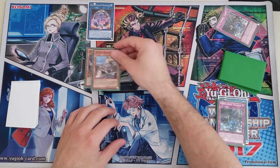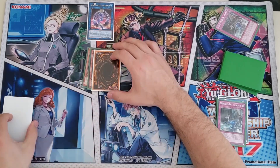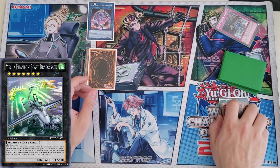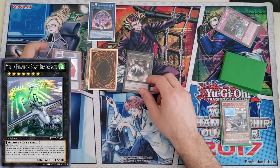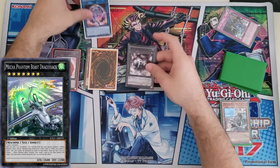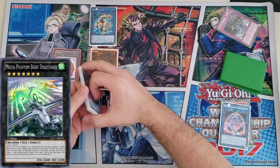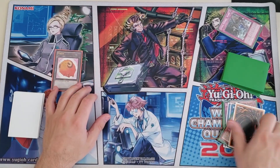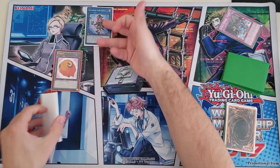Then link to XYZ summon — this is a proxy for Dragosec. Activate Dragosec's effect to special summon two tokens. Then link Mermaid with one of the tokens to special summon Reproductus. Reproductus's effect makes Dragosec a Dino. Link Dragosec and that token for Summon Source.